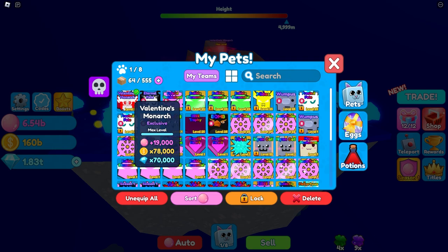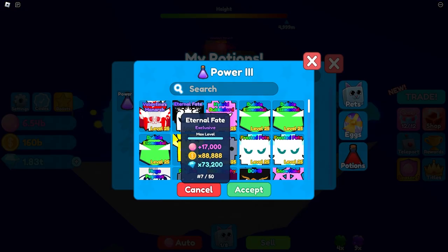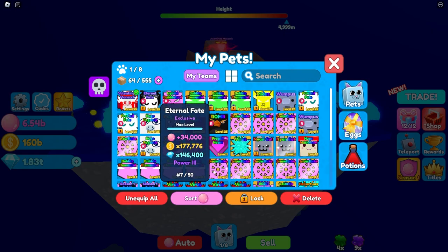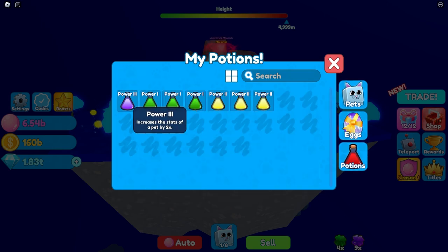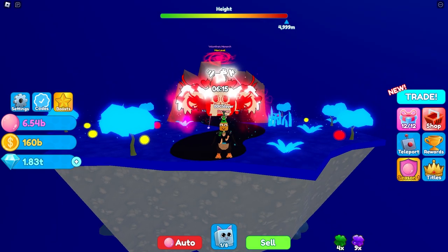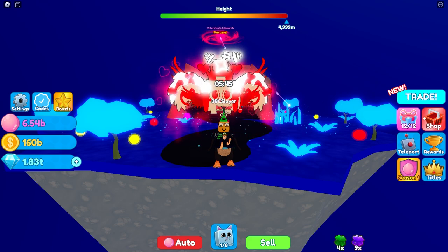The final stats are 17,000 bubbles, 78,000 coins, and 70,000 gems. Now imagine if we put a Power 2 on this Valentine's Monarch. Just to show you how OP a Power 3 potion is, we're going to put it on my Internal Fate — and look at the stats: 34,000 bubbles, 177,000 coins, and 146,000 gems. Power 3 potions are amazing! Let me know in the comments if you want a shiny version. Thanks for watching, see you in the next video — adios, peace, and stay frosty!